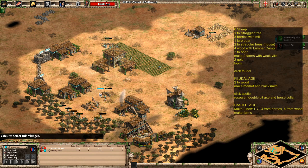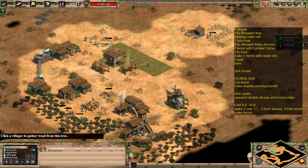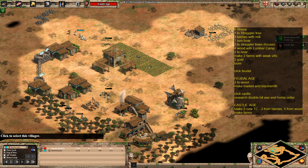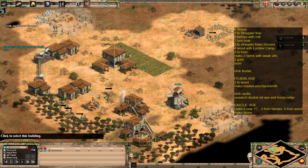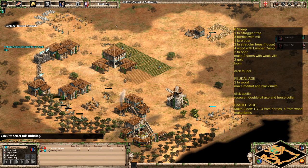We've got quite a bit of wood developed now. Once the sheep were gathered we sent those villagers onto the straggler trees. Now we're going to send four villagers from the wood and straggler trees to make the first town center, and three from the berries to make the second town center. From this point on it's just a case of keep placing farms and getting the boom going.